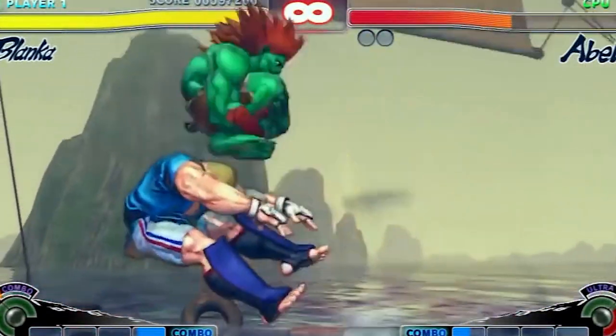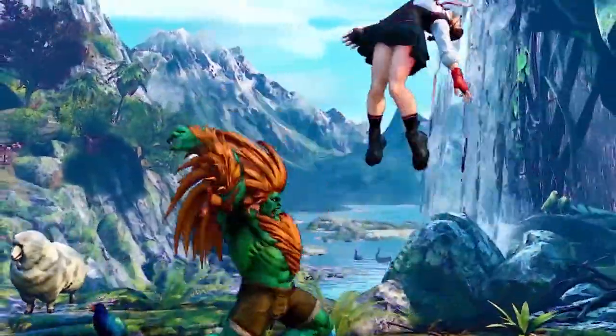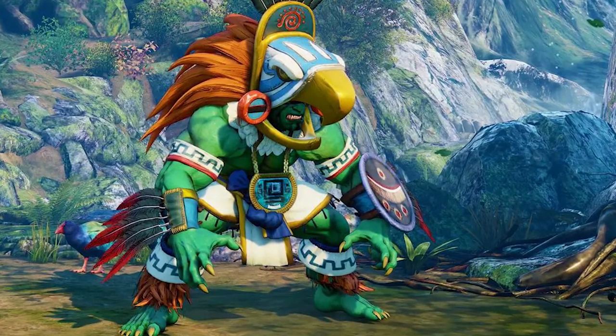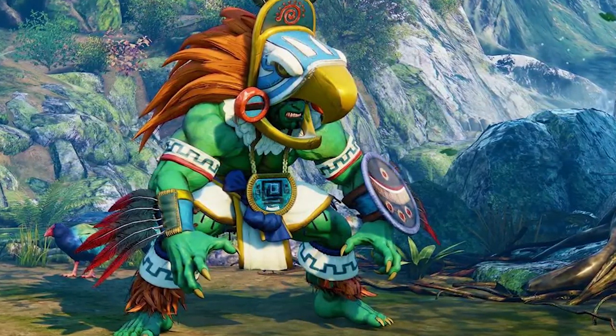In the fifth installment of the game, Blanca's hair was considerably longer and wilder, even growing out of his chest and limbs. Among the various costumes Blanca wears, a personal favorite has to be his Aztec-themed costume, which comes with an eagle helmet, a shield on his left arm, and a large medallion around his neck.